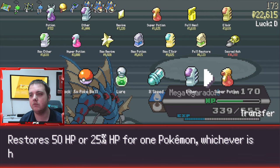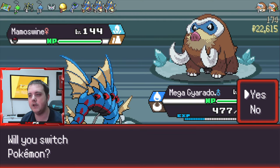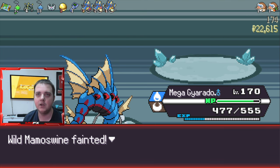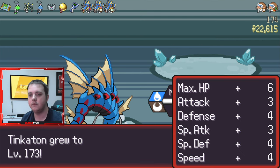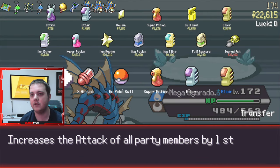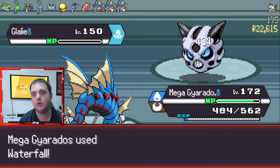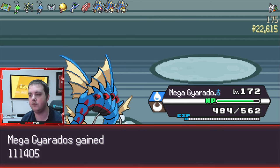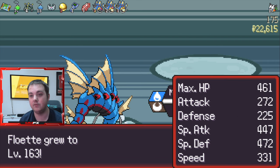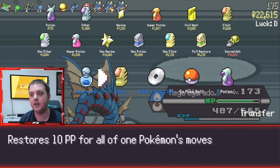Super potions and everything else, not really needed right now. We haven't used our Floette yet, but this is not really the best place to do it. I just want Floette to gain a few more levels and get as many Rare Candies as we can. Attack would be good here, and Waterfall should still do a lot of damage — like 400 damage per Waterfall, which is kind of insane.